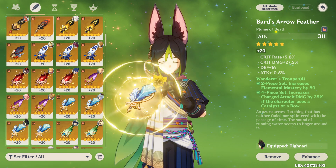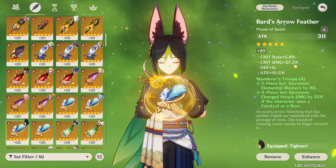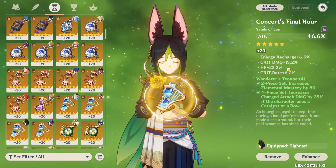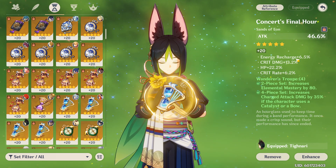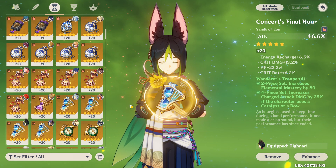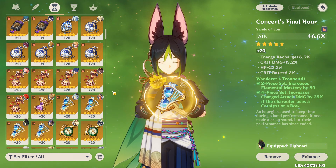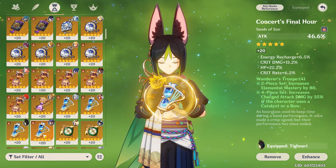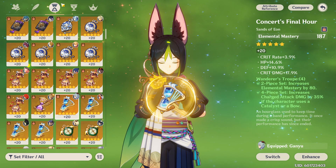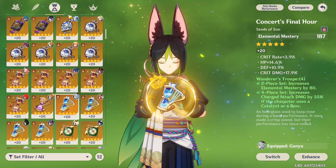My feather has 5.8% crit rate, 27.2% crit damage, 10% attack — perfect. I got crit damage, attack, and energy recharge for my timepiece. Now when I start doing reactions, first I'm going to show you just his damage by himself, then I'll show you my damage with Elemental Mastery when I'm doing reactions, just so y'all can see the difference between having an EM timepiece and an attack timepiece.